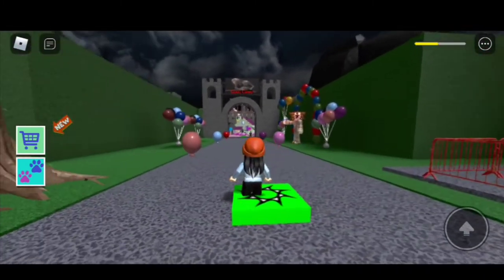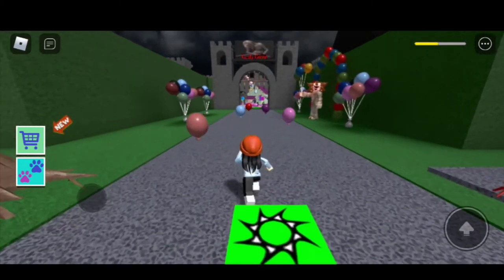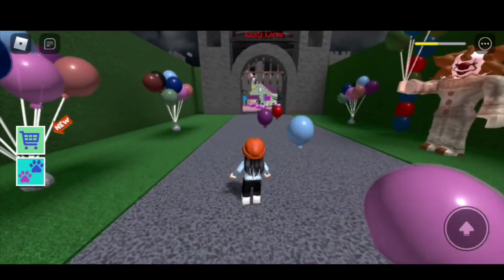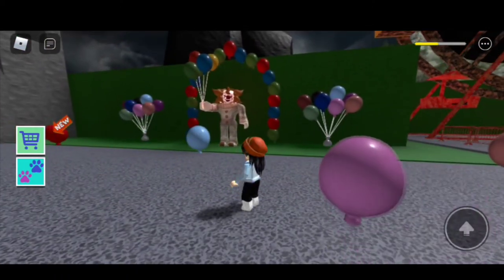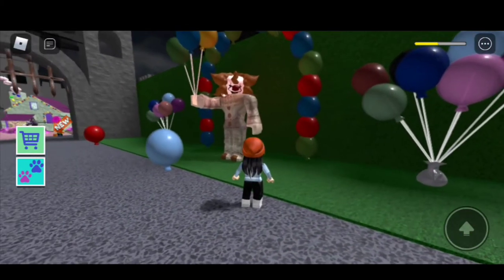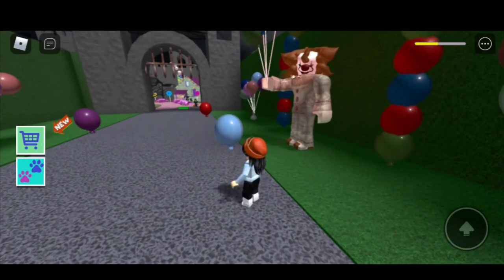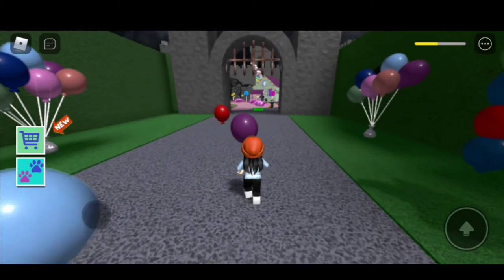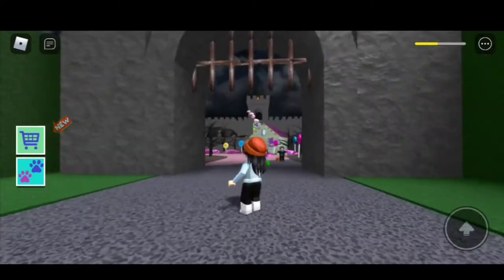I've reached the second checkpoint and I see a whole bunch of balloons. So I'm just trying to dodge these balloons. On my right I see a spooky clown that looks just like IT. His eyes are following me — it's kind of spooky. He's holding a whole bunch of balloons. I'm just gonna make my way past all these balloons. Yes! I made it to the other side.